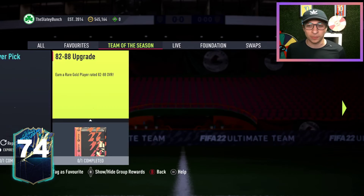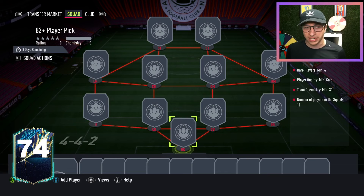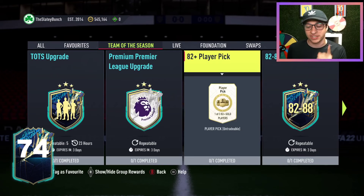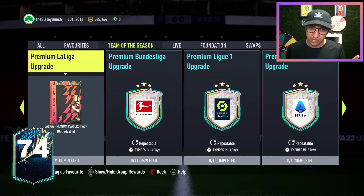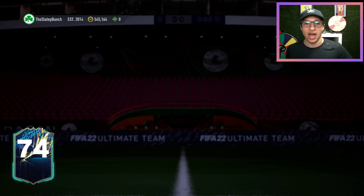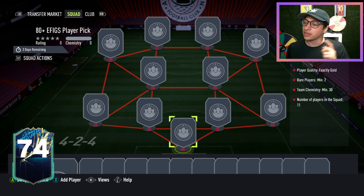We also have an 82-plus player pick. These were awesome last week. Same requirements: 6 rares, 30 chemistry — really easy to build, really easy to craft, and great yield for fodder or Team of the Seasons. Comparatively, you have an E-Fix player pick, 1 of 4, which means it's only the Premier League, Serie A, Bundesliga, Ligue 1, and La Liga. These are also 1 of 4, but it's 80-plus with 2 rares. So if you don't have a lot of rares, I'd focus on these. If you have a lot of rares that you built or bought prior, I'd go with the 82-pluses.